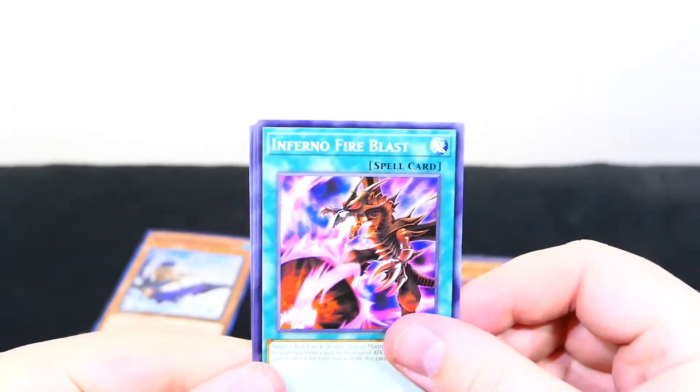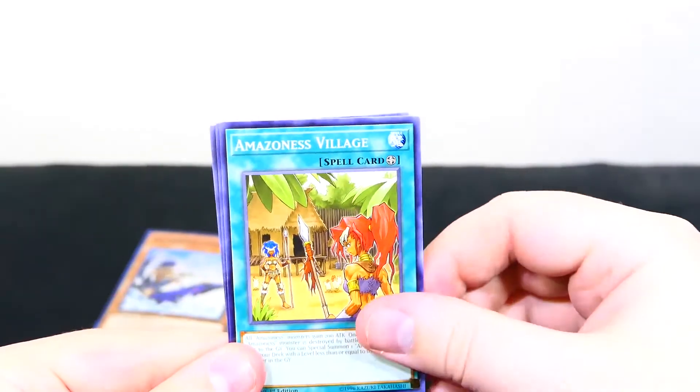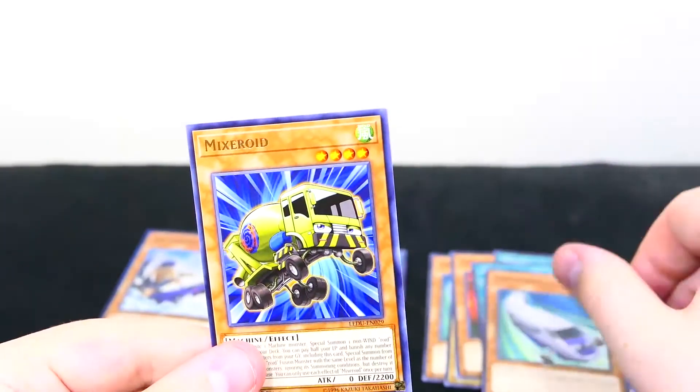All right, and for this pack: Inferno Fire Blast, Bonding H2O, Amazonas Village, Expressroid, and Mixerroid.